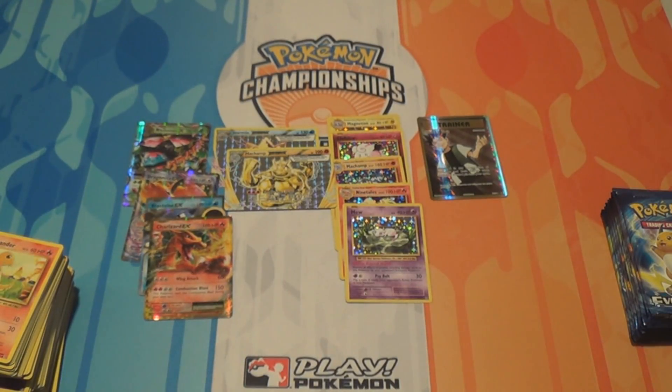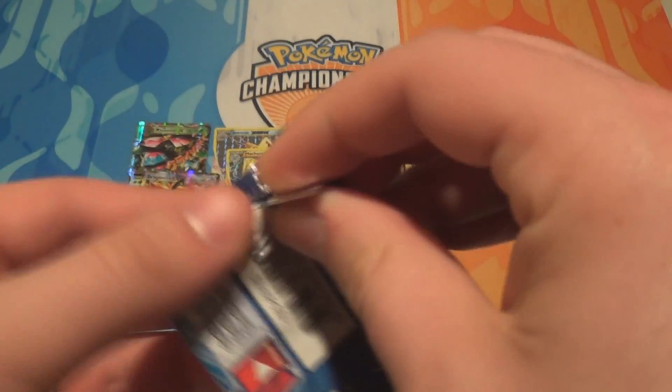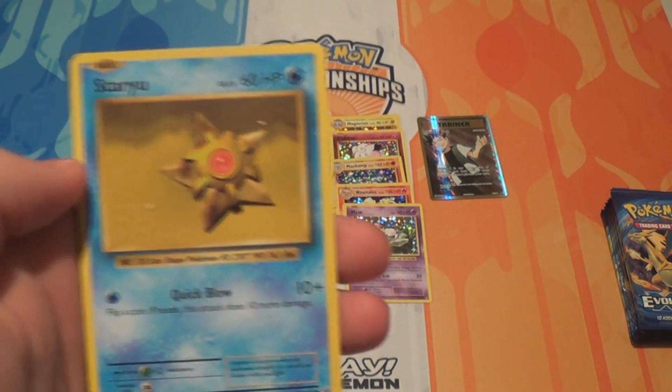Pack twenty-seven: a Caterpie, a Gastly, a Diglett, a Charmander, a Voltorb, a Reverse Raticate, a regular Raticate — hooray — a Devolution Spray, a Double Colorless, and a Charmeleon. If you're going to get one Raticate you might as well get two, and why would one of them not be in your rare slot? If they're trying to evoke nostalgia they certainly did — there's nothing worse than getting cards you know used to be uncommon as your rares.